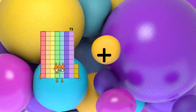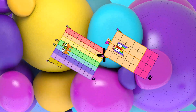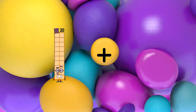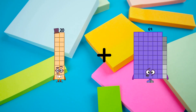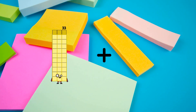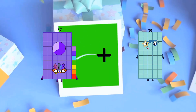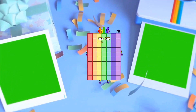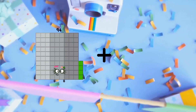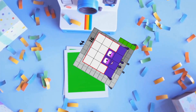73 plus 28 equals 101. 20 plus 69 equals 89. 67 plus 3 equals 70. 94 plus 16 equals 110.